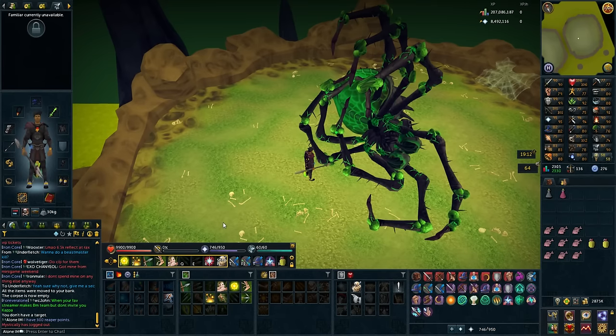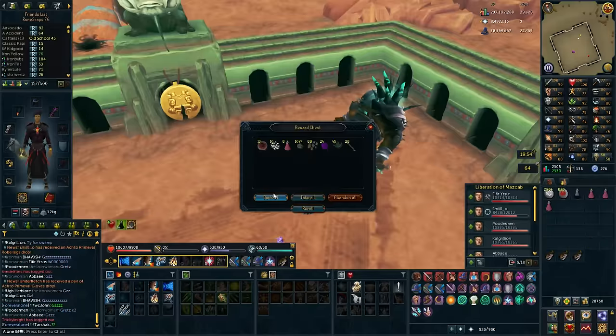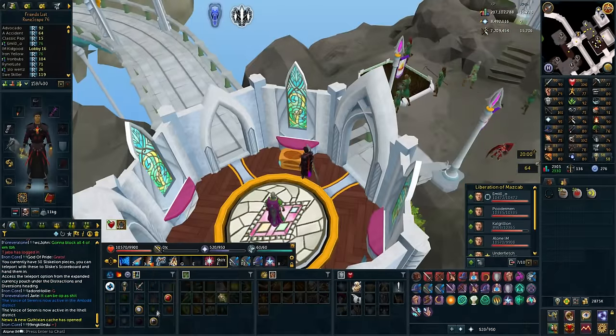I got asked by Underfletch if I wanted to do a Beastmaster kill, so we're going to do that first. This is the loot for my third Beastmaster kill - nothing too interesting, but another kill down and the tech is always really good.